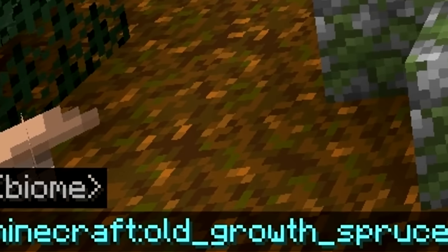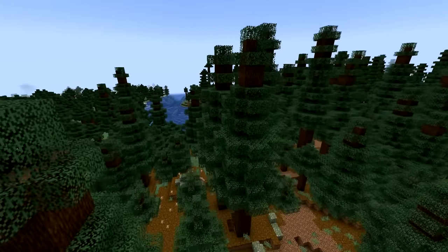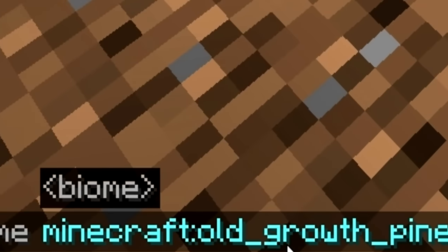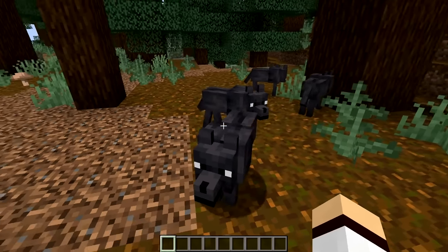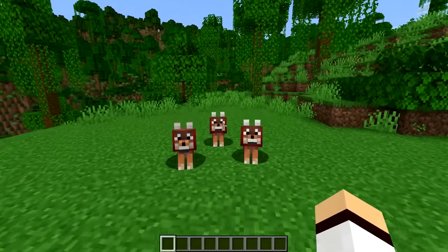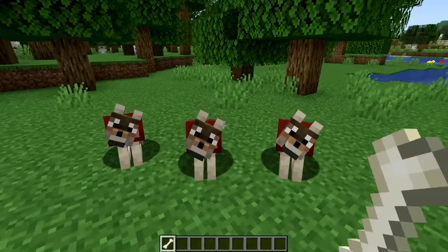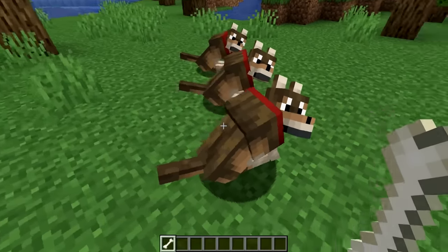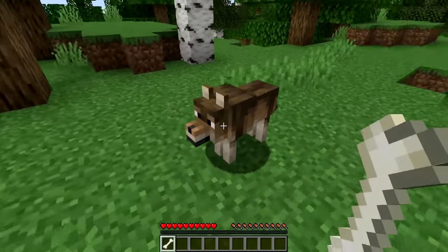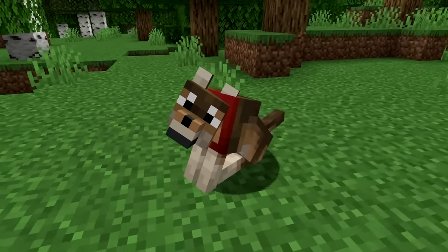The Chestnut Wolf can only be found in the old growth spruce taiga biome — you know you've found one if some of the spruce trees are huge. The Black Wolf is located in the old growth pine taiga biome, not to be confused with the old growth spruce biome. The Rusty Wolf is located in the jungle biome. And finally, my personal favourite is the Woods Wolf, found in forest biomes — it'll probably be the first wolf I tame because I absolutely love how it looks.